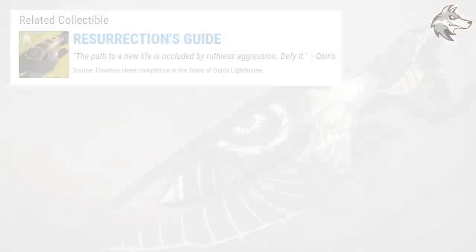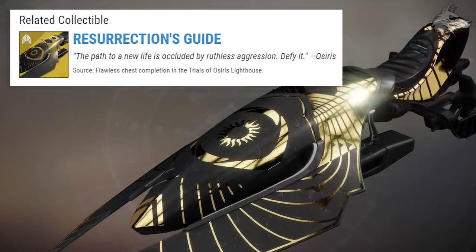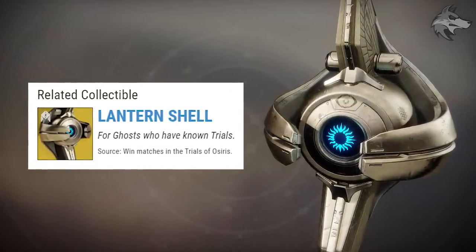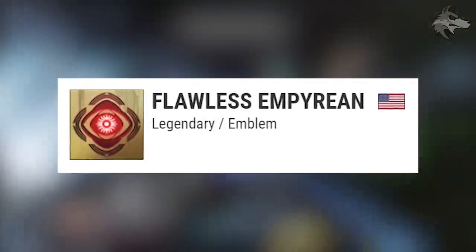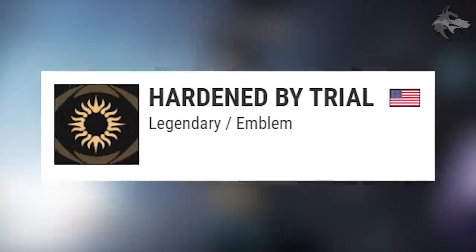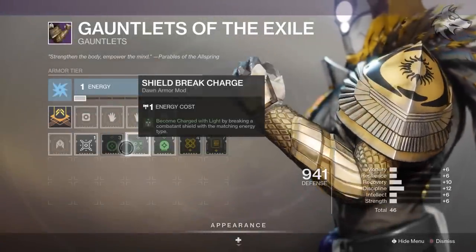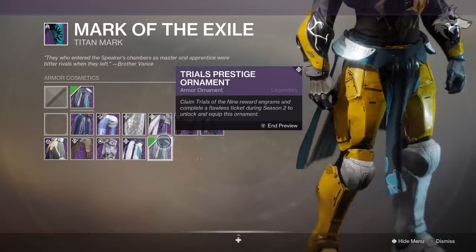If you manage to go flawless and open the chest in the lighthouse, you can pick up the Resurrections Guide — a new Exotic Sparrow, which is pretty cool. Nice to earn some of these items via gameplay. We also have the Lantern Shell ghost, and the source says win matches in the Trials of Osiris, so it's something you can pick up as you play. There are also a couple of different Trials Emblems: the Flawless Empyrean, which you'll presumably get when you go flawless, and the Hardened by Trial emblem, which appears to be a reward for playing Trials in general. For Trials 2.0 Armor, it looks like it's going to accept Trials of the Nine ornaments as well.